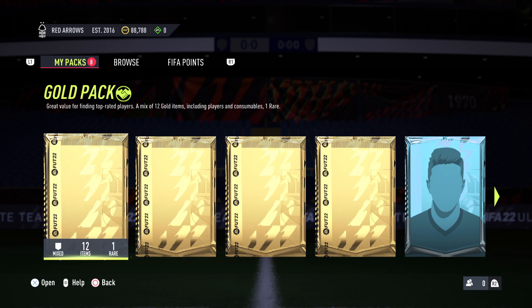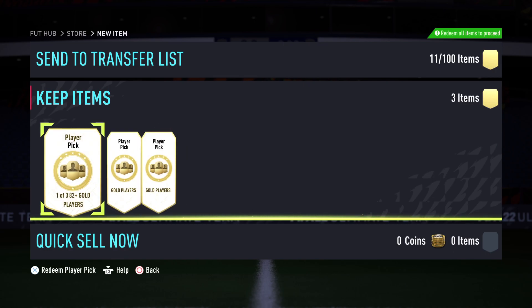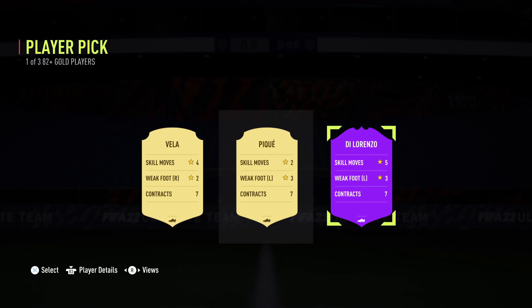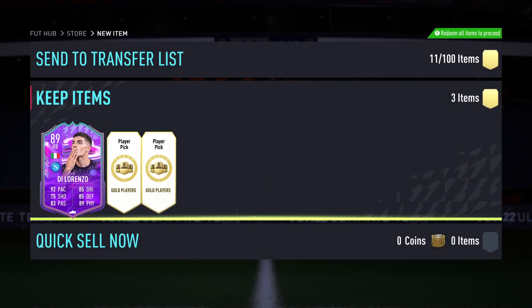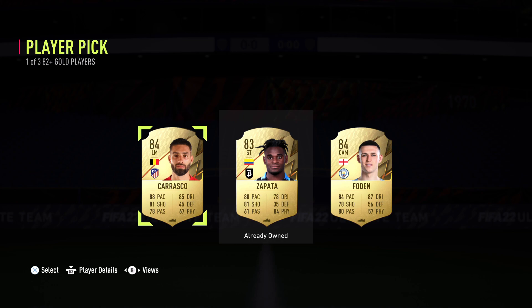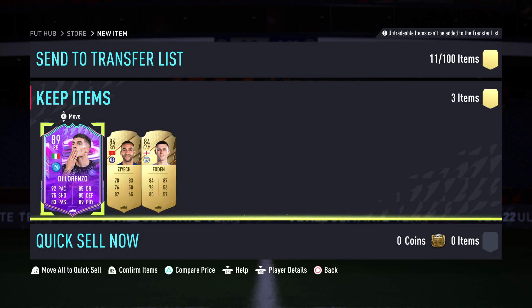As soon as I click on one of these it takes us to the player picks, and we have three — one of three, 82 plus players. Let's see if we can get anything at all. Look at that, very first one we get a special card — Di Lorenzo, a Napoli player. Five stars, cool moves, right back and he's left footed. That's always a fun mechanic, being able to cut inside with a left footed right sided player. We're definitely going to take Di Lorenzo. That was a successful three player picks.